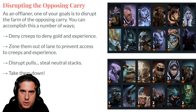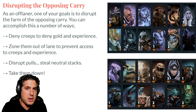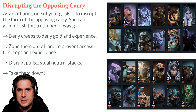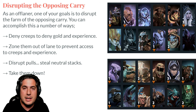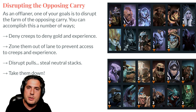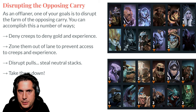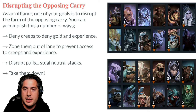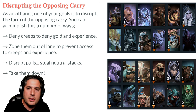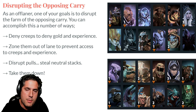Disrupting the opposing carry might be the single most important thing you do. For instance, Razor can steal the carry's damage and reduce their ability to kill you and farm through last hits. As an offlaner, you really want to disrupt the opposing carry. You do that by denying creeps, which denies gold and experience. You can zone them out of the lane — positioning yourself so they can't really access the last hits well. Your support will help you do this. You can constantly poke them, and heroes like Underlord can cast in a manner that isolates opposing units and zones them away from the farm they need.